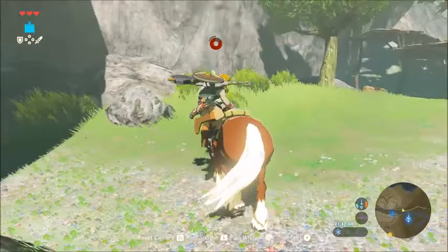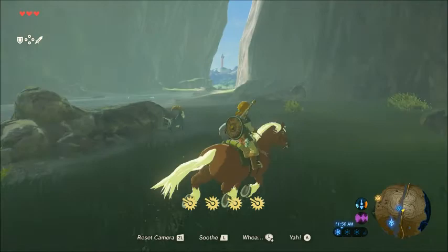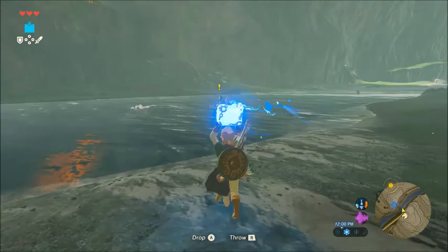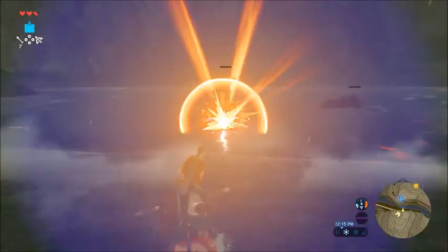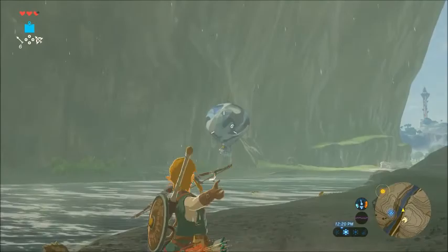We've got Bokoblins firing at us but that's fine — they can do that all they like. So we're gonna drop Epona right here. I don't want those Lizalfos going after her — they are all mine. Easy enough. Can we get across here okay? Probably. Not too bad. We'll get armor in Zora's Domain that will let us swim a little faster.